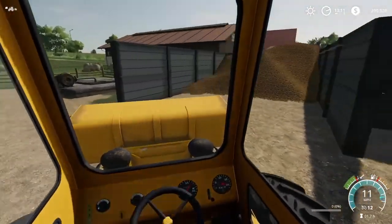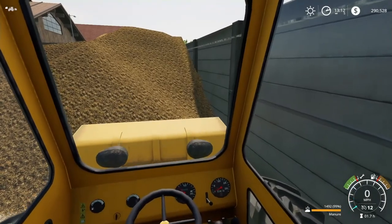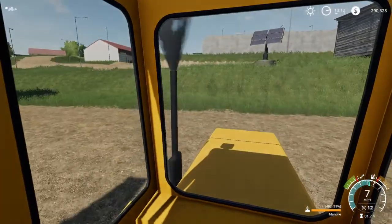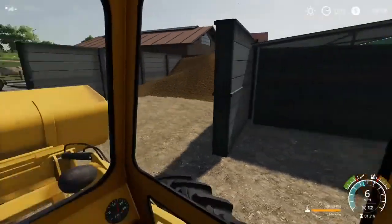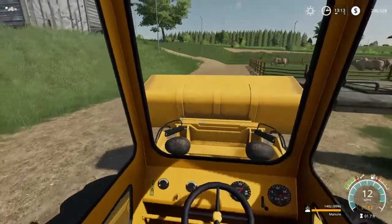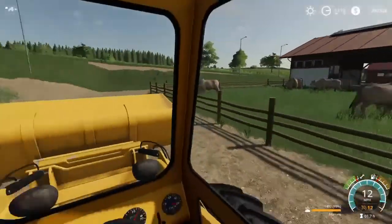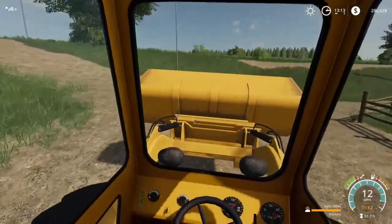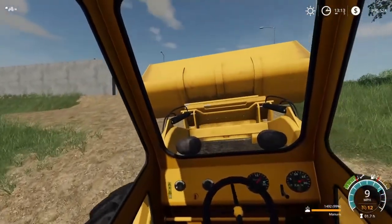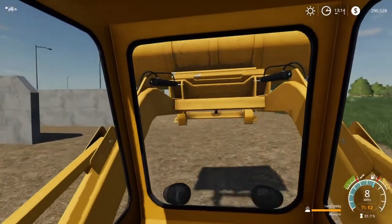Then I'm going to have to start getting grass fields cut — meadows, whatever you'd like to call them. I need to get those done because we do need to start making silage again. We do have an unrolling contract with the BGA for silage, which is good. So let's get up here and get these greenhouses done — let's lift this up so I can see what I'm doing.